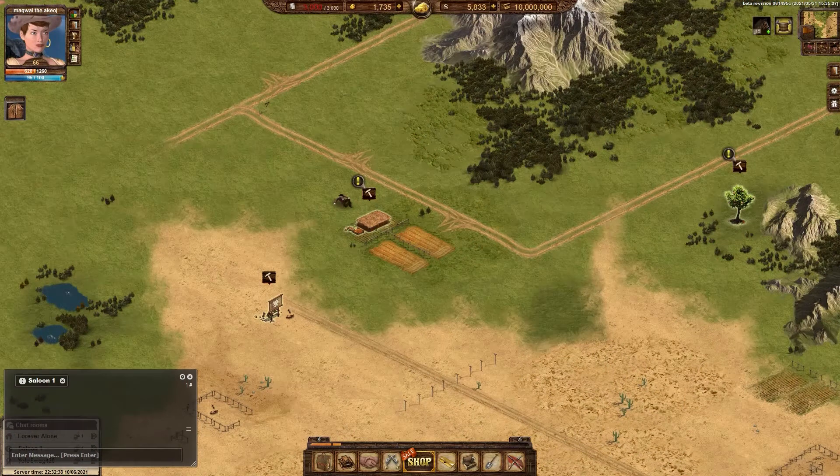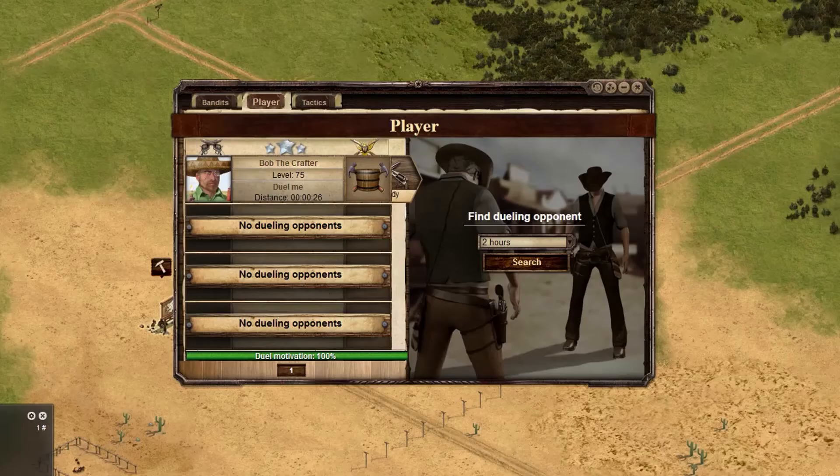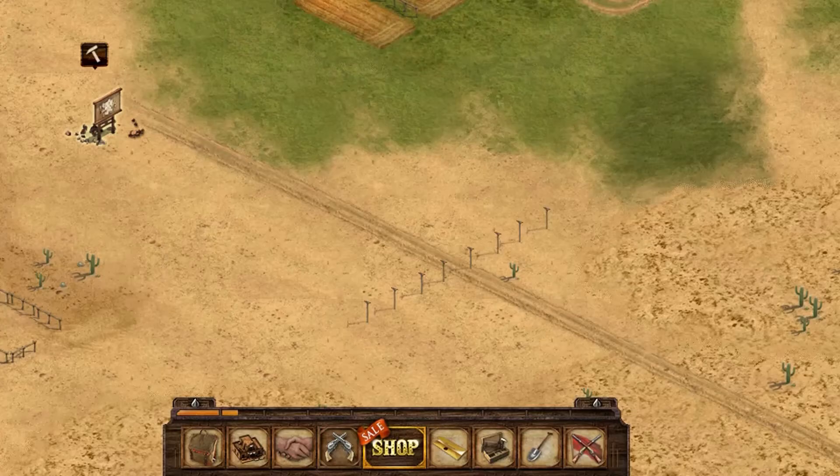Dueling is a very exciting part of the West where you can test your skills and gear in duels. There are two types of duels: NPC duels and duels with other players. Duels can be found on the bottom taskbar by clicking on the two revolvers.